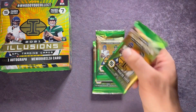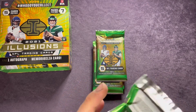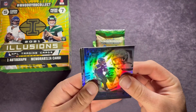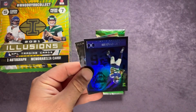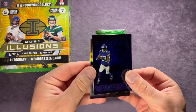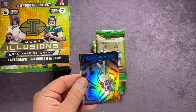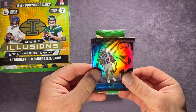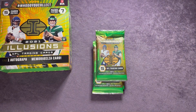On to our next pack — some of these parallels are sometimes hard to see, so if there's something crazy that catches your eye that I don't touch on, let me know. We have Duane Eskridge for the Seahawks — a little PC card — Simi Fehoko for the Cowboys, Kenny Nwangwu which looks like some sort of parallel, DJ Moore, and Pat Freiermuth, one of the top rookie tight ends out of last year's draft.